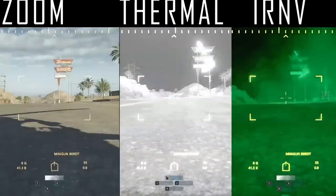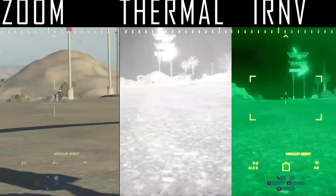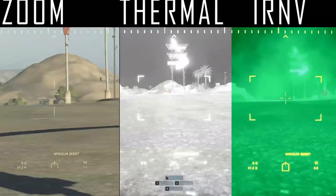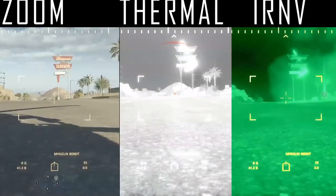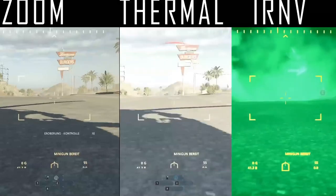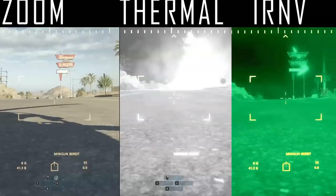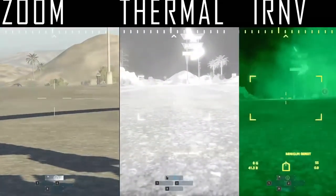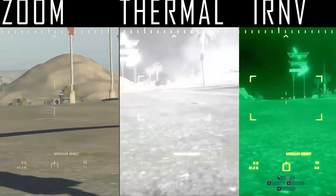After testing all gunner optics, the results are pretty clear. The gunner's minigun has such high spread that you can't fight targets you would only see with zoom optics — that optic only lets you detect targets at long range, not fight them. The worst choice is thermal optics, as the surrounding environment is white and enemies easily get covered by objects behind them. The best choice is IRNV: if you can see someone highlighted with IRNV, they are within your effective gun range.